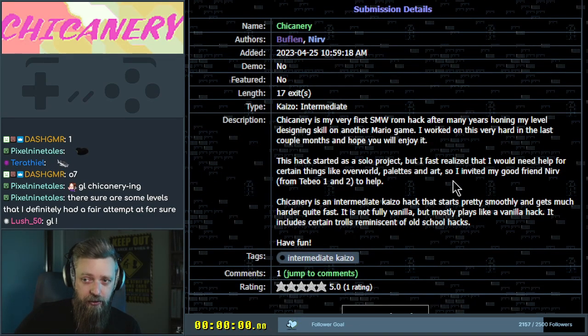It started as a solo project but Bufflin fast realized he'd need help for certain things like overworld palettes and art, so he invited his good friend Nerve from Tabaio 1 and 2 to help. Tabaio 1 and 2 are very good games and Nerve is a good maker. It's an intermediate kaizo that starts pretty smoothly and gets much harder quite fast — not fully vanilla, plays vanilla, and includes certain trolls reminiscent of old school hacks.